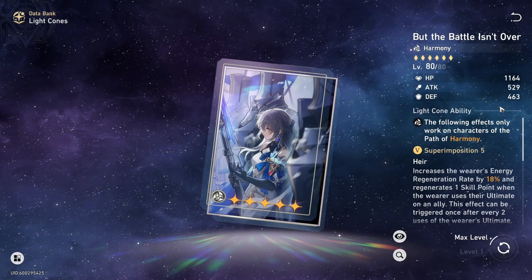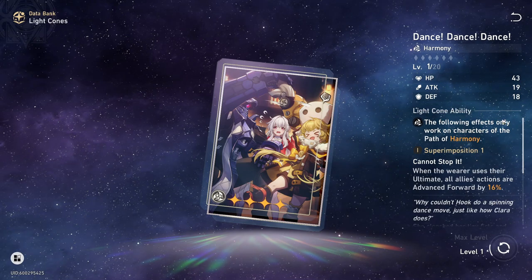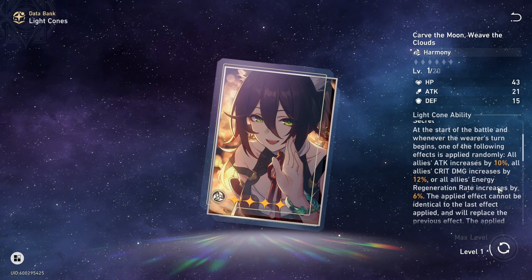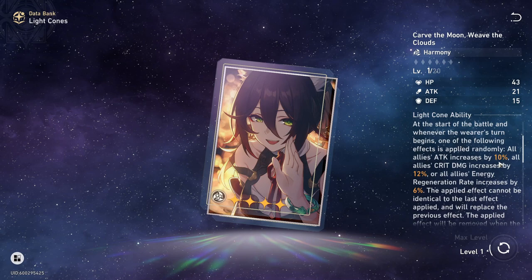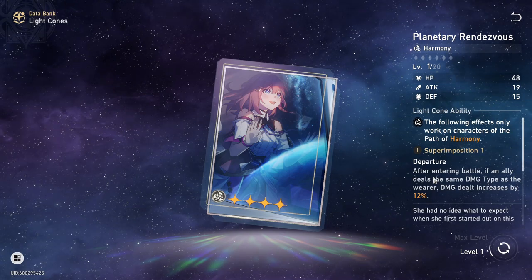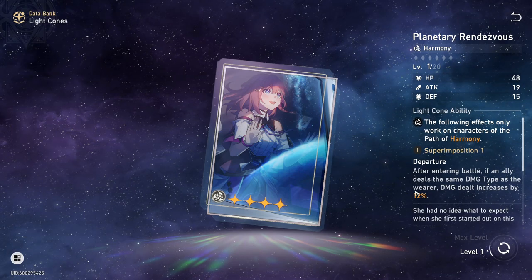Past and Future is mainly a stat stick — it has high base attack, HP, and defense, plus extra energy recharge. Dance! Dance! Dance! gives action forward but at the cost of ultimate uptime compared to Meshing Cogs. Carve the Moon, the Battle Pass light cone shared with Tingyun's signature, is good overall — just note the buff is RNG; the attack buff overlap is the weakest roll since Yukong already provides attack. Planetary Rendezvous is only recommended in a mono imaginary team, where you get 12% imaginary damage bonus as wearer, stacking with Yukong's Bowmaster trace for 24% imaginary damage total.